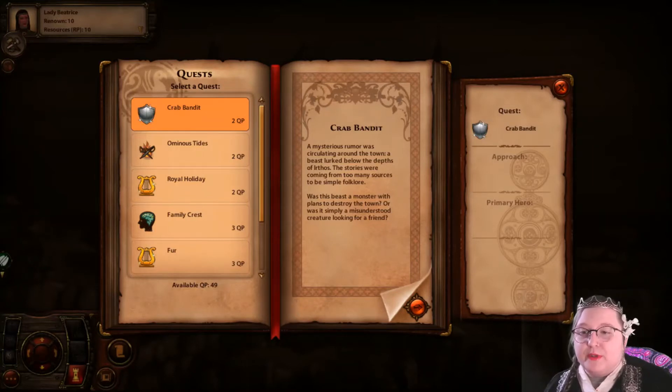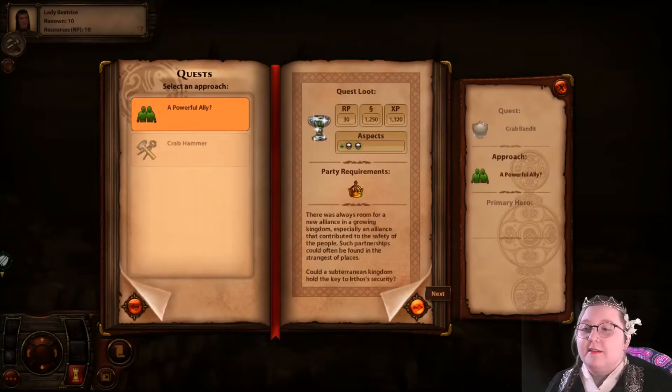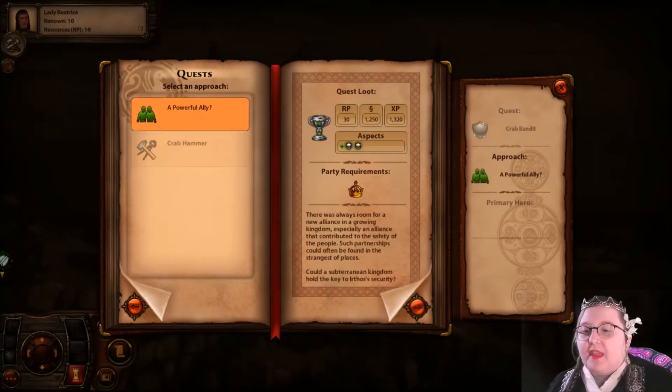A mysterious rumor was circulating around the town — a beast lurked below the depths of Irthos. The stories were coming from too many sources to be simple folklore. Was this beast a monster with plans to destroy the town, or was it simply a misunderstood creature looking for a friend? A rare mineral has been found with unknown properties. There was always room for a new alliance in a growing kingdom. Could a subterranean kingdom hold the key to Irthos' security?